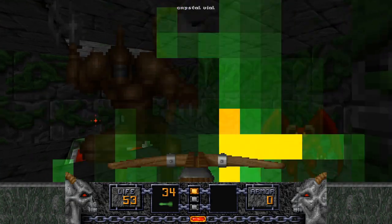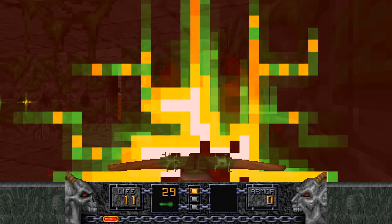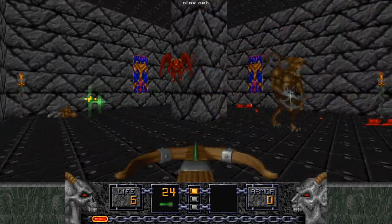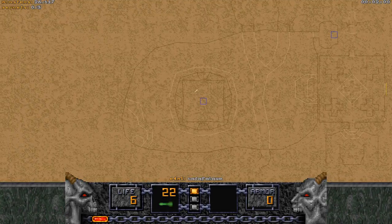There is one more health power-up here. With that, go through this teleporter, preferably without getting killed by the three or so gargoyles that are hiding out. I have nine health, which is not ideal, but provided I don't take too much damage, we can make this work. Not ideal indeed.